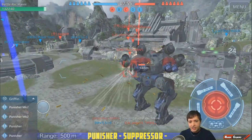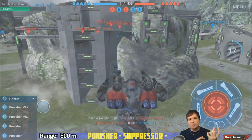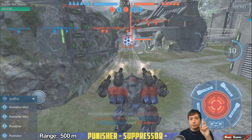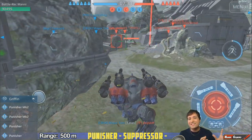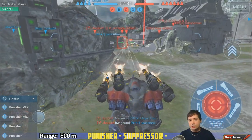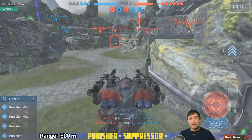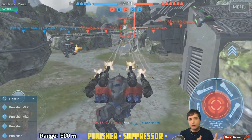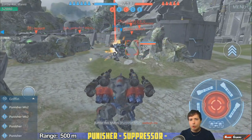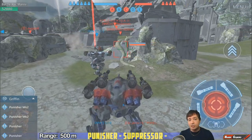The Punisher Suppressor — I call it a Suppressor because that's what it does. Not only does it deal a ton of damage, it has this effect on your enemy that he wants to get into cover as soon as possible when you fire on him; that bullet rain is really not healthy. One thing to say about the Punisher: it has probably the highest amount of damage done of all weapons in one reloading cycle. The Mark Twos at level 12 do around 170,000 damage if every projectile scores a hit.